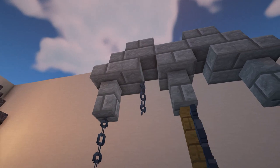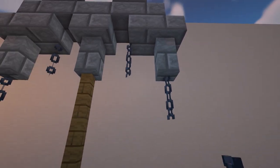After this, add the chains and then the leaf blocks and the lanterns underneath the chains to finish it off.